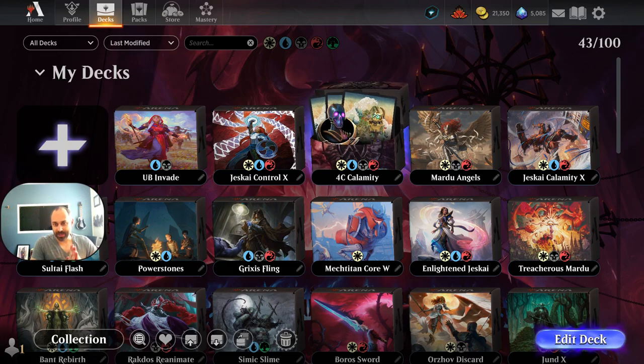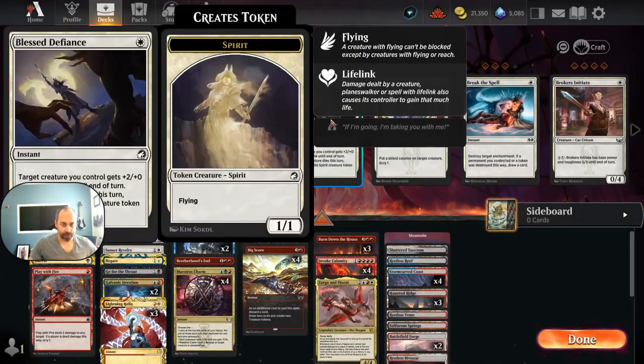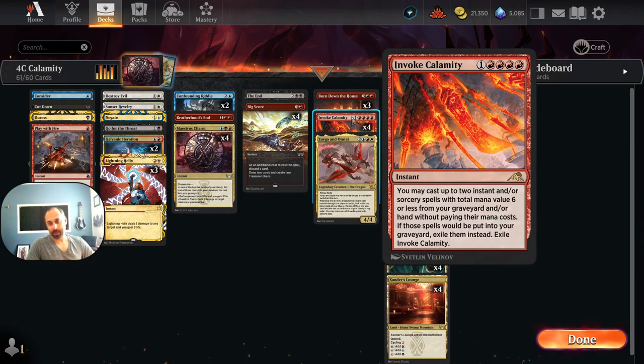Welcome back to Jank Brews. It's been a couple of weeks — I went to Latin America to do some exploring. Today we're going to be talking about a really janky brew called Four Color Calamity, based on the namesake card Invoke Calamity.